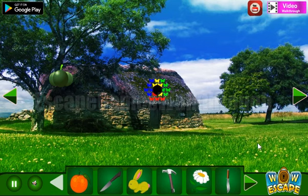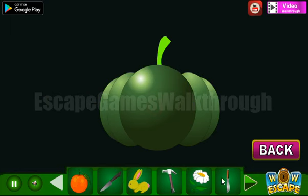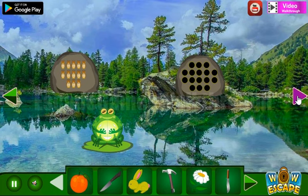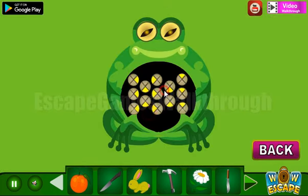We've got the rabbit. Next we have a pumpkin — let's try to use a knife, but not that one. Going further and further. Here's the frog, and this frog has a hint with the circles.